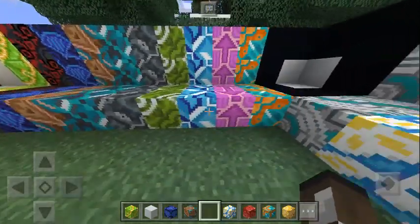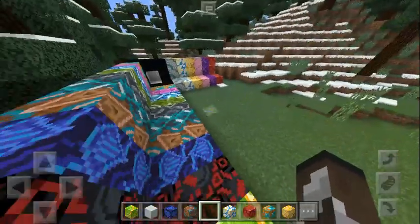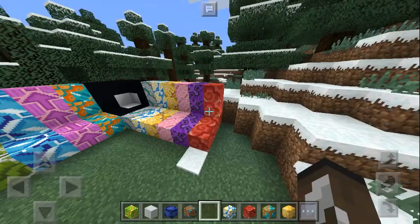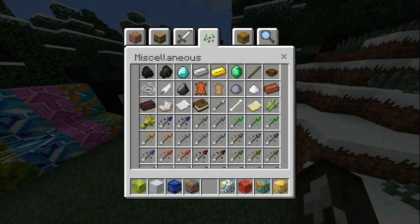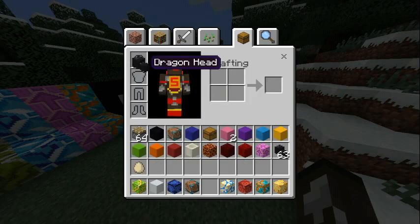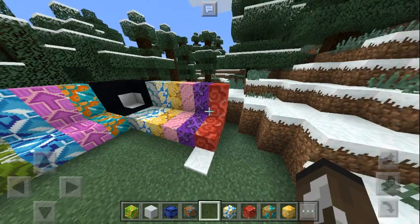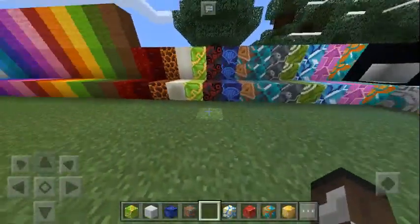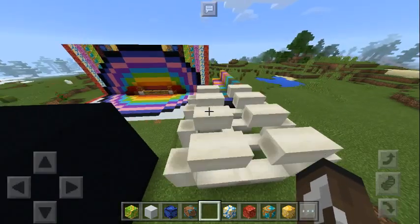We have the terracotta blocks — every single one of them! Of course, it's not available in your creative inventory. And why am I wearing a dragon head? I don't need it. So it's not available in your creative inventory — you need to get them using commands.